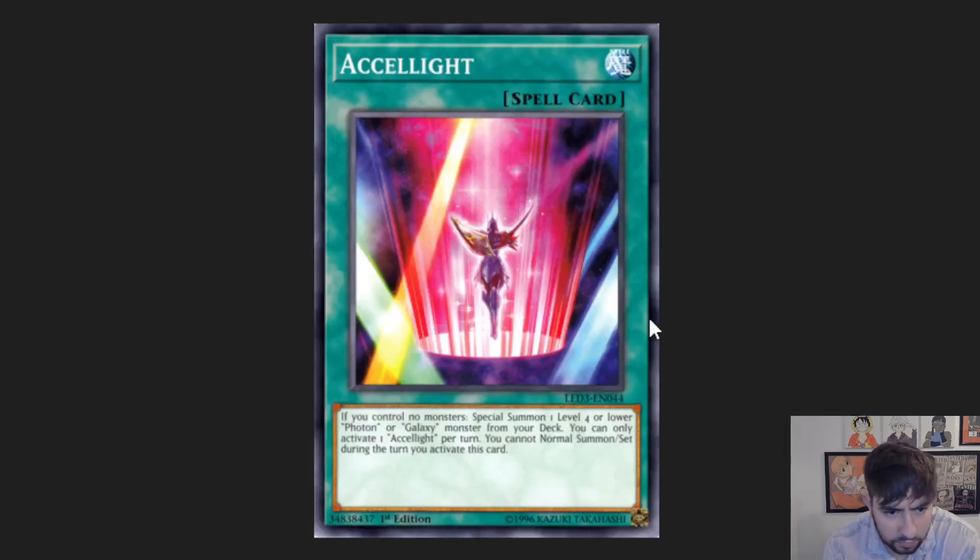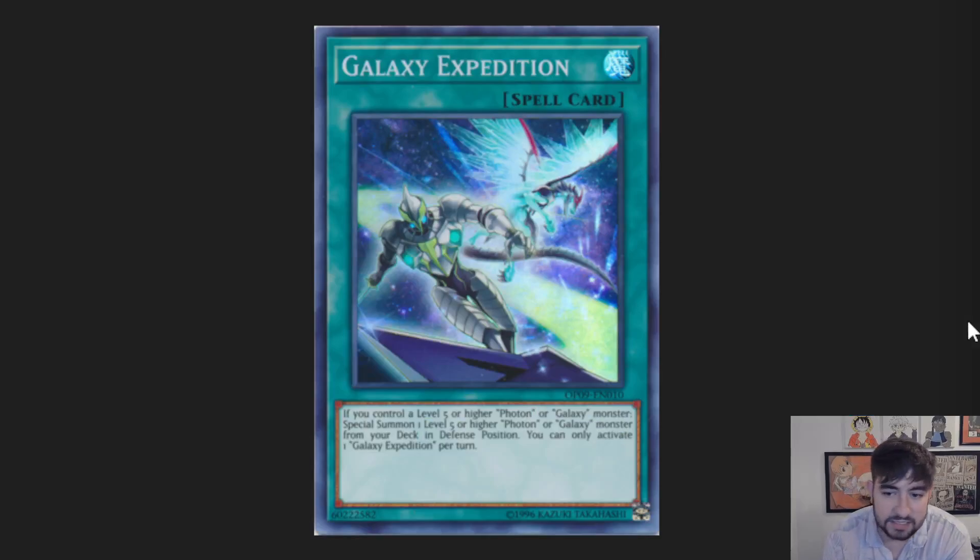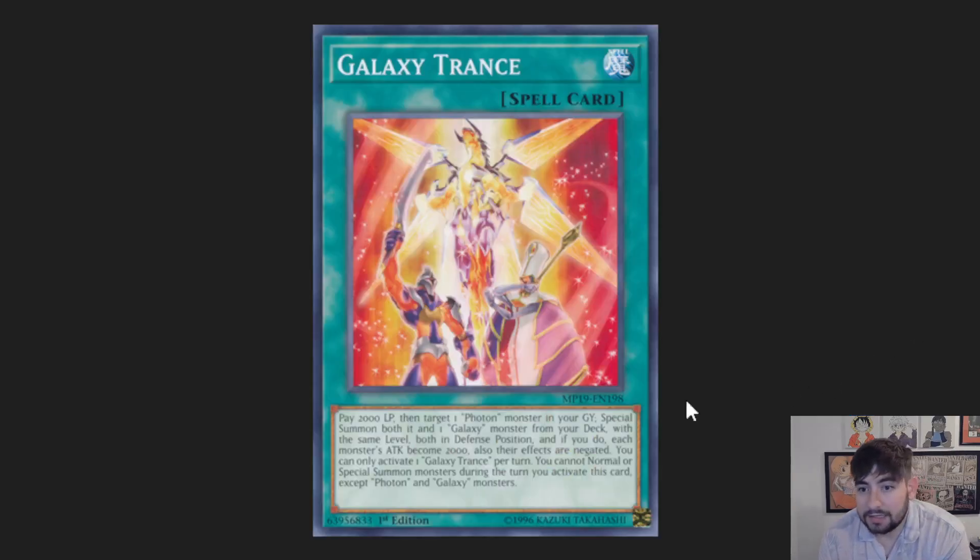Next up is Accel Light. Pretty cool extender, but it locks you out of normal summoning or setting that turn, and you have to have no monsters for it, so even seeing two of them isn't that good. Galaxy Eyes Expedition — decent extender, but you have to have setup for it: a Galaxy or Photon monster already on the field. Galaxy Trance locks you into Photon and Galaxy monsters for the turn, which locks you out of some extra deck cards and other packages, but if you can resolve it, it's a pretty good card overall.